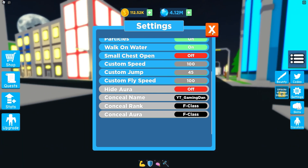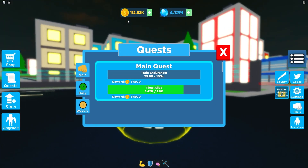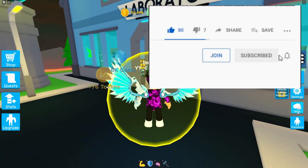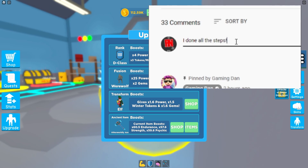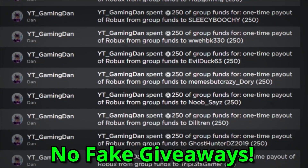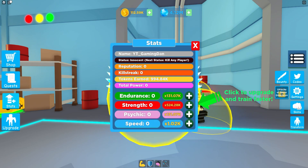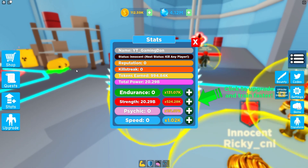Before I start, I need to tell you all about the Roblox giveaways that I host on this channel. I'm giving away Robux all the time. All you need to do to enter is go down below, like this video, then subscribe. After that, go to the description and join my Roblox group. Once you've joined, leave a comment with your Roblox username. I'm giving away Robux daily. If this video on this game gets 2,000 likes, on the next Superpower Fighting Simulator video I will give away a Roblox gift card code.